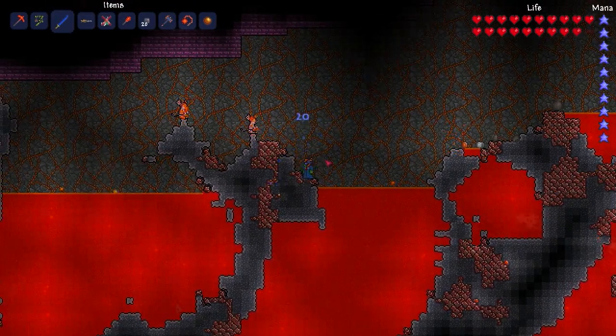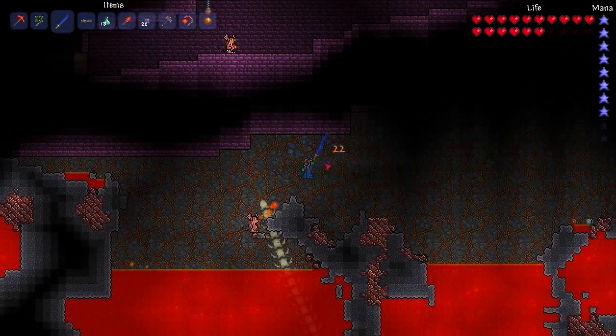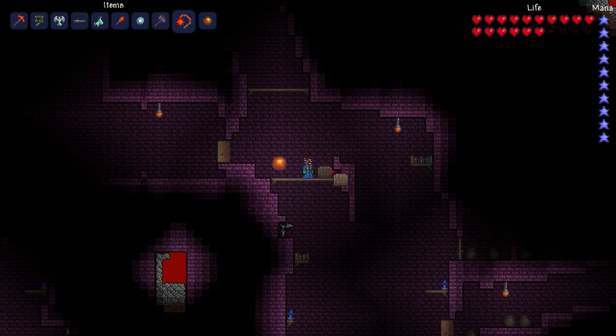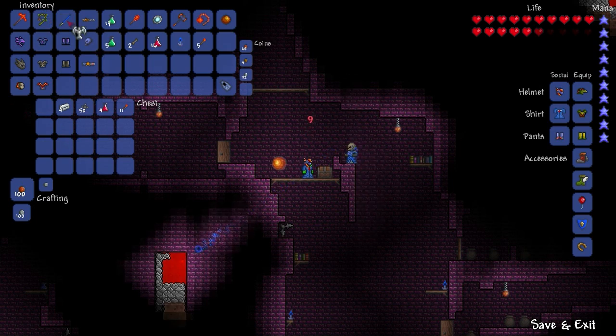Hello, this is Miles from Odyssey Games and I'm looking at the Muramasa in Terraria. This is a late game sword and is probably my favourite melee weapon. The Muramasa can only be found in dungeon chests but is pretty common so it won't take long to get hold of one.